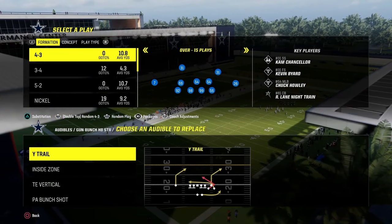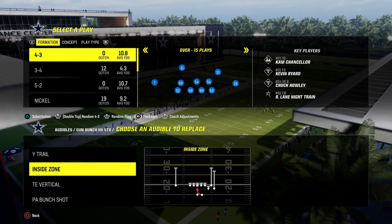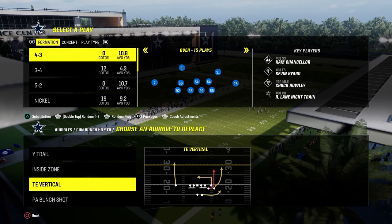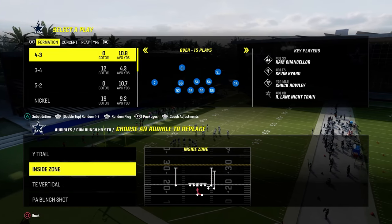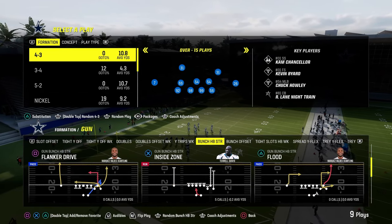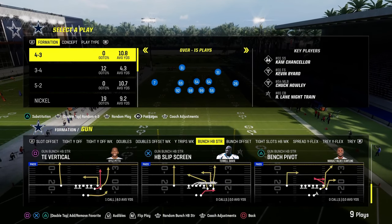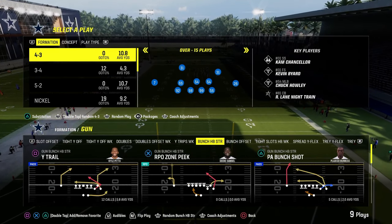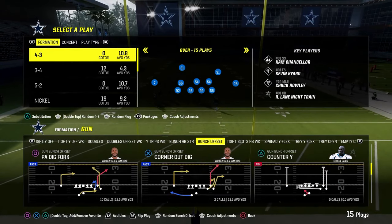From bunch halfback strong, there are actually some really good plays: wide trail, tight end vertical (kind of like a Durham route), and PA bunch shot. The only downside to bunch halfback strong is it doesn't have an RPO and doesn't have a great double corner concept. In general, we're going to primarily be going to tight slots halfback weak for the majority of this ebook.